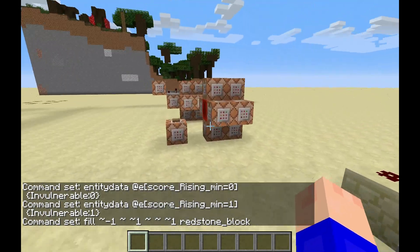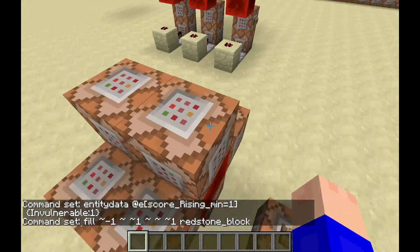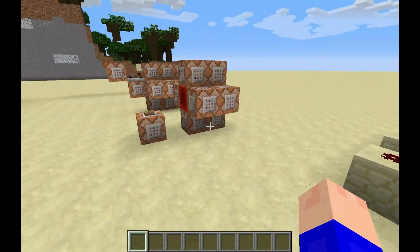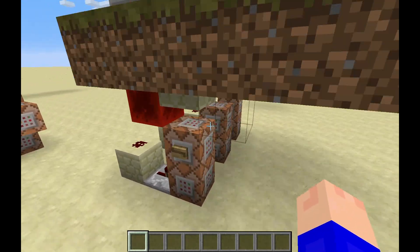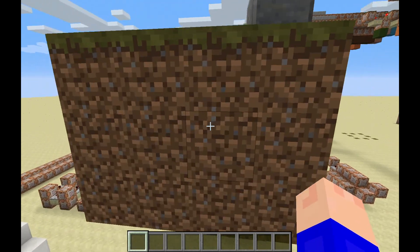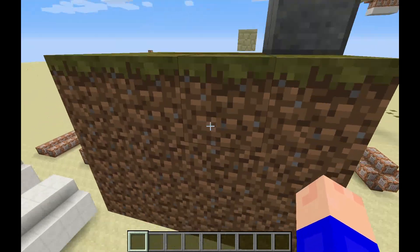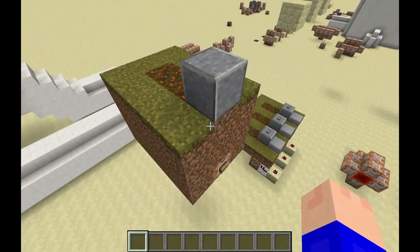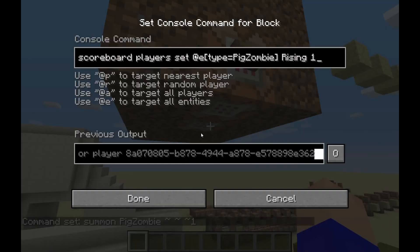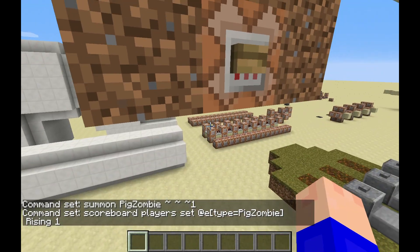If you're a map maker, you can just go ahead and download this as a schematic, put it in your world, and add the rising objective — all the commands will be in the description. Then all you have to do is summon a mob two blocks below the block that you want them to come out of, such as right here.